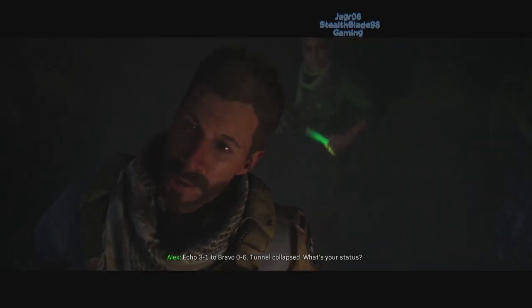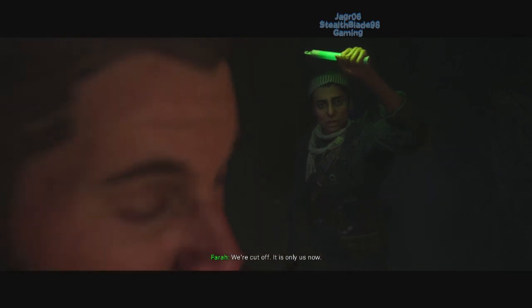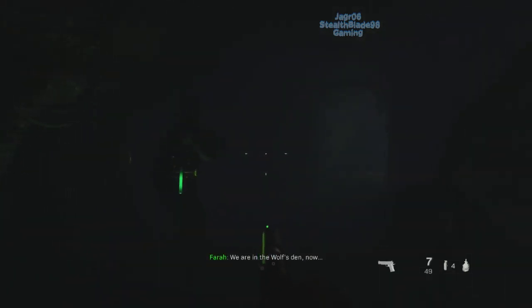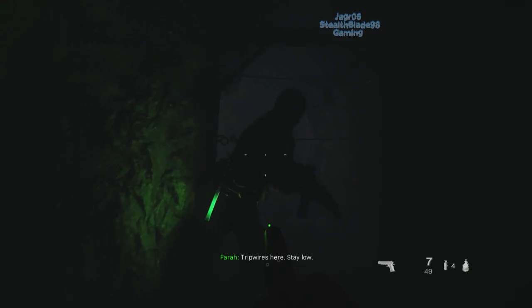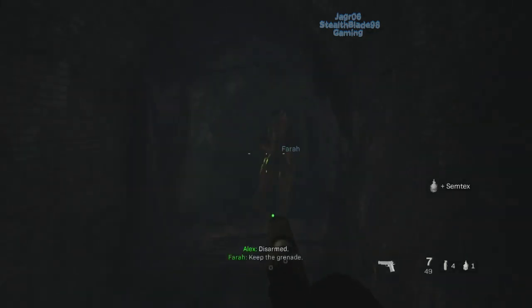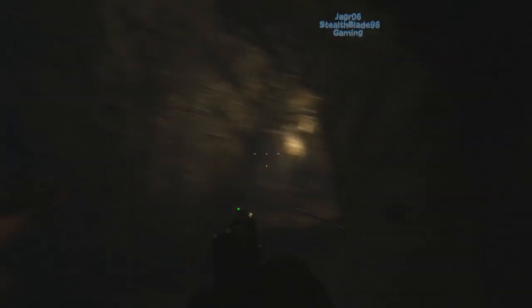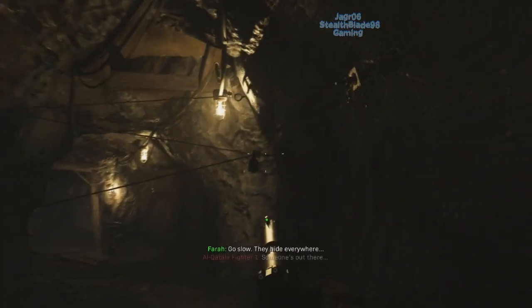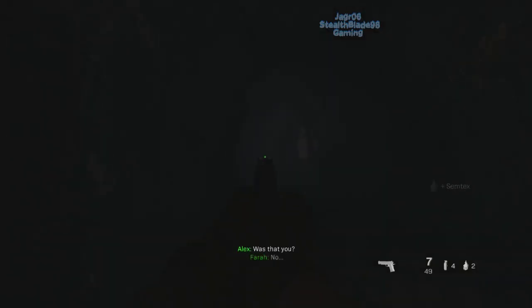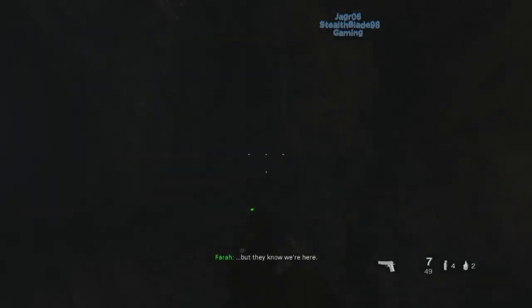A trip mine — Echo 3-1 to Bravo 0-6, tonal collapse, what's your status? We're cut off. There's only us now. Just like old times. Oh good — a shotgun! We're in the Wolf's Den now. Trip wire here — stay low. This is what happened last time. Oh, Semtex. Go slow — they hide everywhere. Voices. Was that you? No. But they know we're here. No you think? Another trip wire — careful.